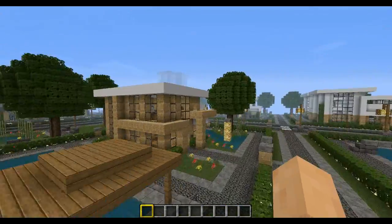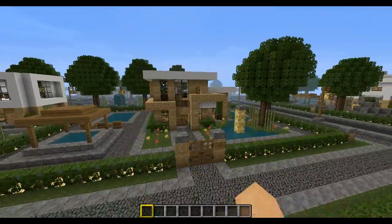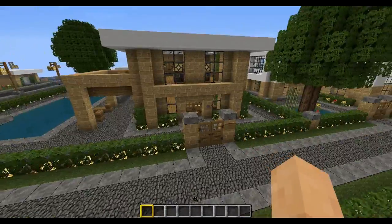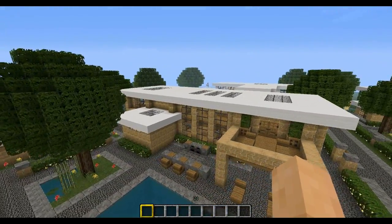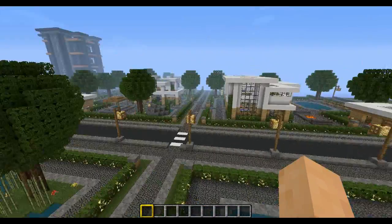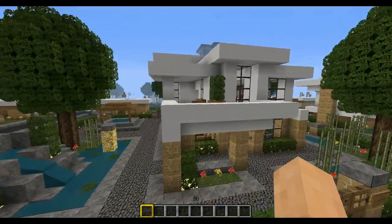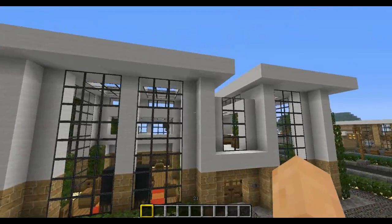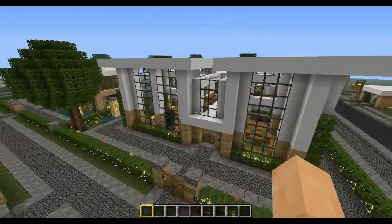Here's another house — I watched Keralis' tutorial for this one as well, and I'll put a link in the description to his channel. Here's the fourth house. This one I kind of hate because it's just a giant square. And then over here, another one I watched Keralis' video for as well. And then this one is my favorite one I've built so far, just because it has some pretty cool shapes, and I made it myself.